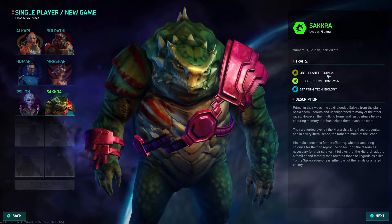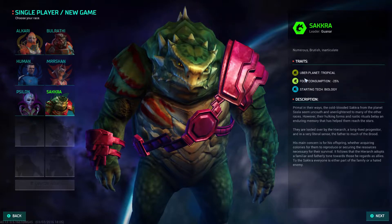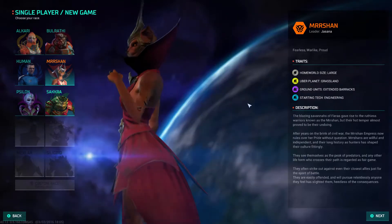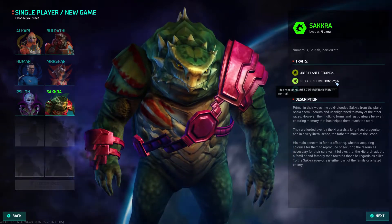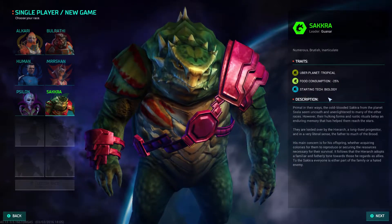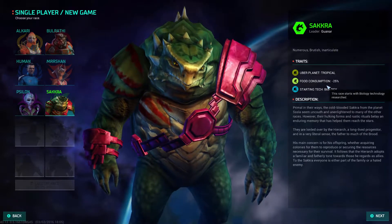Then we have the Sakura, who can turn swamp planets into tropical planets, similar to how the Mershan can turn deserts into grasslands. They consume 25% less food than every other race currently in the game, and they start with biology tech.